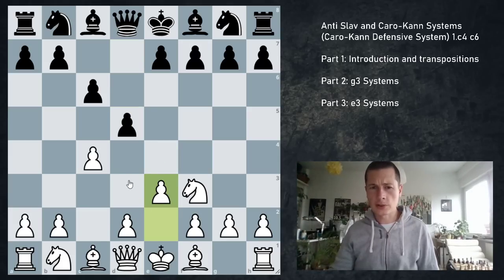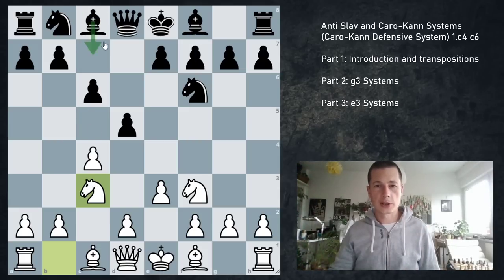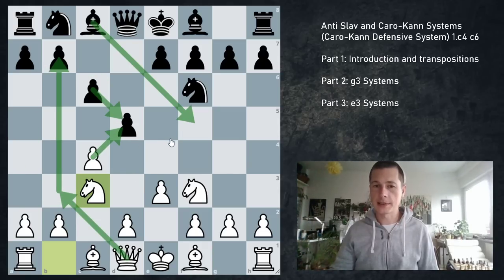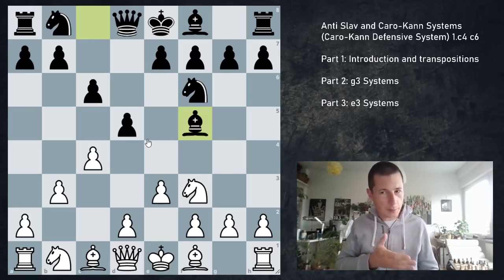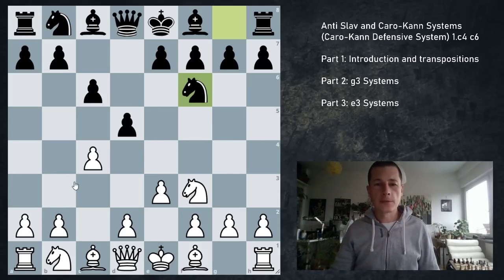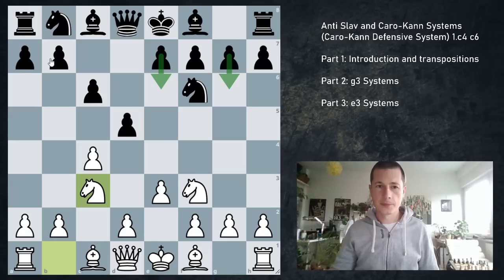After e3, I should mention that if white at any point plays d4, then we are transposing. Nf6, and Nc3 is the correct move. Notice how Bf5 cannot be played now, because takes, takes, and Qb3 — this is a theme we're going to be seeing all the time. Just recently I had a training game against a friend where he played b3 on move 4, where I was able to play Bf5 for free, and he achieved the same setup he was going to achieve a bit later, but he allowed Bf5.